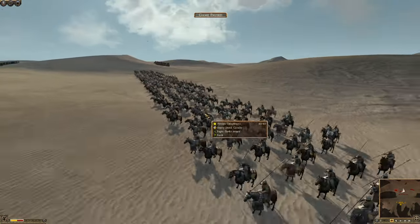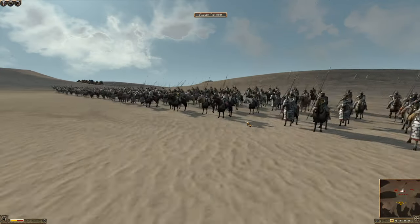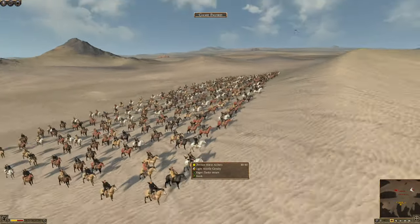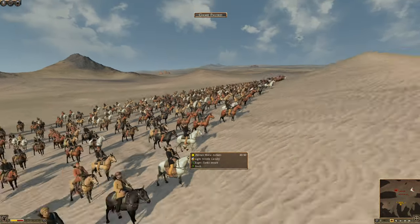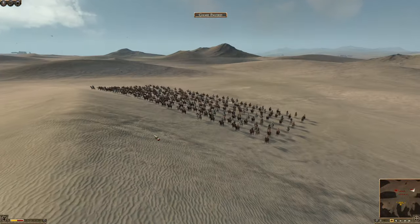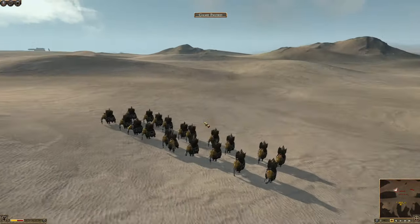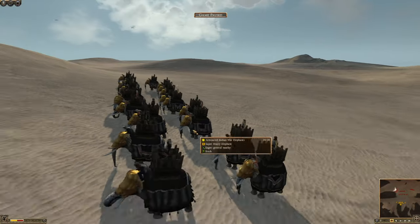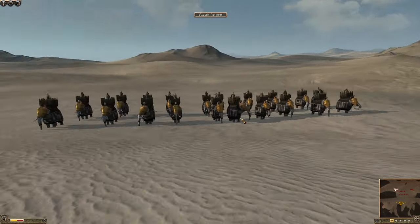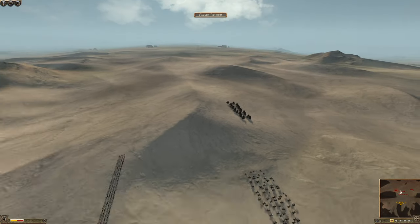My Persian spearmen are actually okay to be fair, but not amazing infantry by any means. But then we come to the back where we had our Persian cataphracts - these boys are absolutely beastly. Fantastic unit, really really good. Going to be so strong in melee. And hiding behind this little outcrop we also have four or five units of Persian horse archers hoping to harass the enemy troops. And finally our general was armoured Indian war elephants - absolutely beastly and a very scary unit.